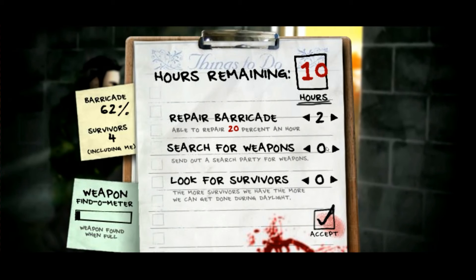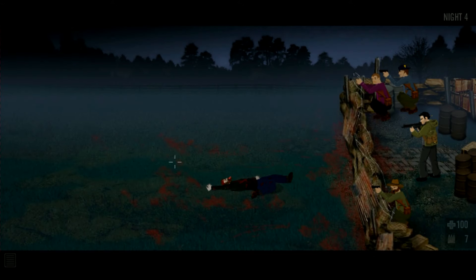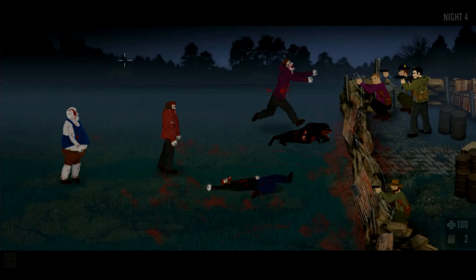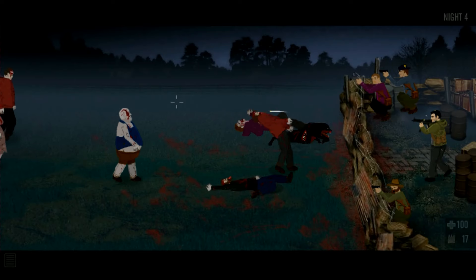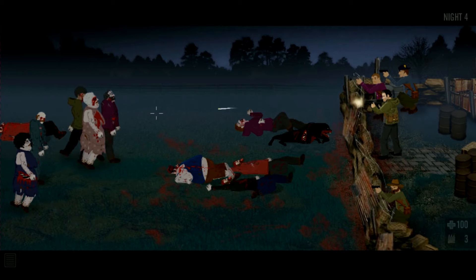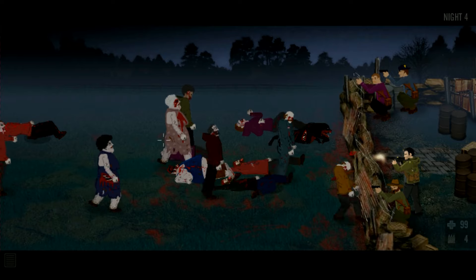We'll spend some time looking for a weapon and some time looking for survivors. We got a UMP 45 — nice! Switching that out — it's a good keep-them-at-distance weapon while we use the revolver when they get close. Now we're on night four, 16 more nights to go.